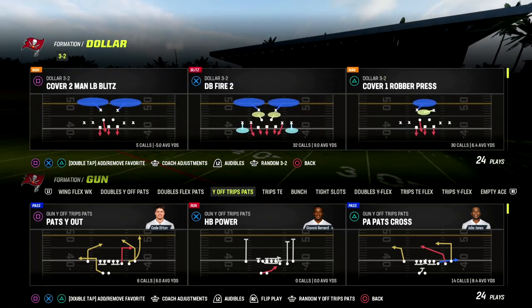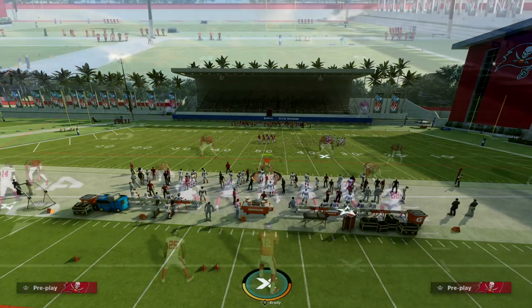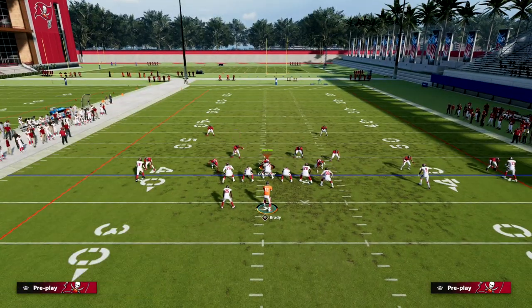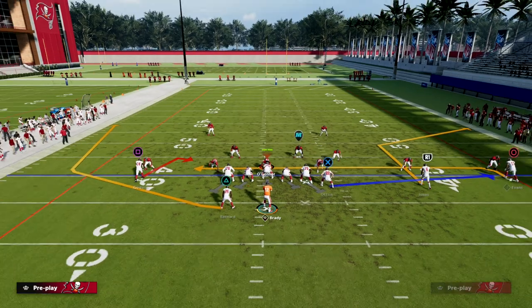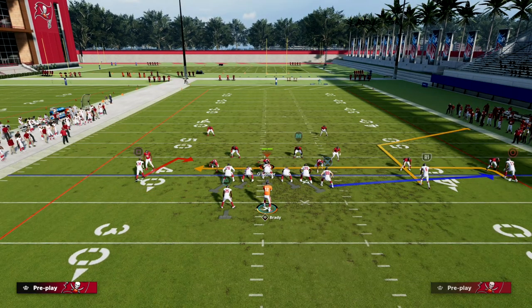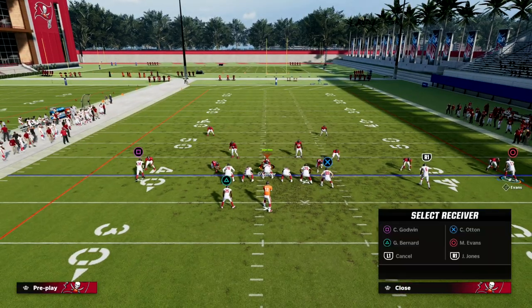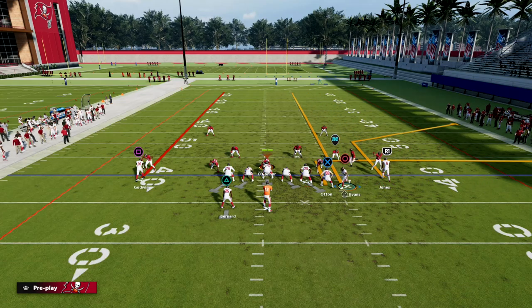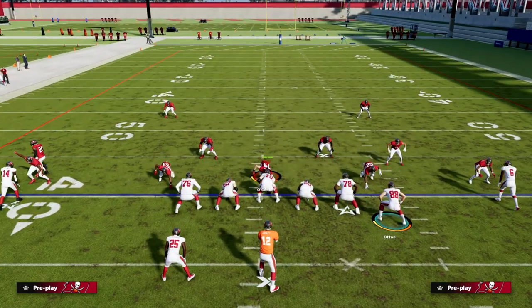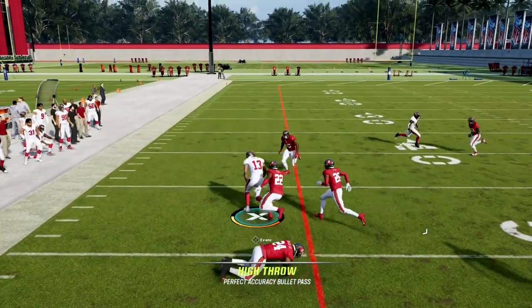Let's get into this. The play we're going to be breaking down from You Trips is Scat — a really good little play this year with a lot you can do with it. It's primarily for man coverage but it can beat zone. The setup is simple: we block our running back, put our tight end on an out route, streak the solo receiver, then motion over the outside receiver and put him on a streak as well. We want to snap this just before he sets.